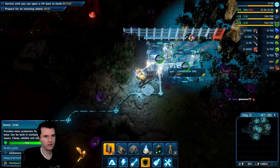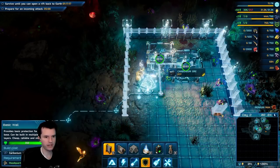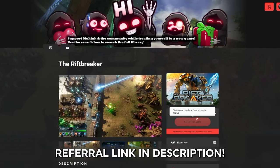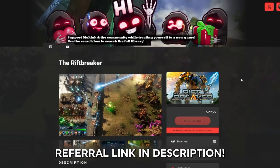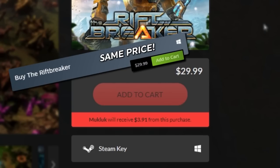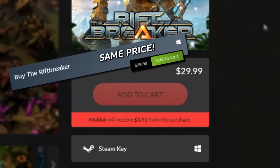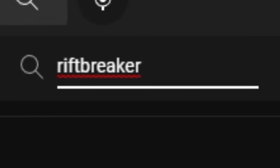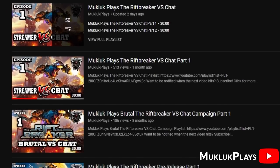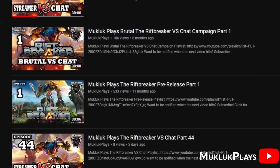Once again, this video is not sponsored, but if I've possibly convinced you to pick up the Riftbreaker and tackle it for yourself, please consider using the Nexus referral link down below. Any games purchased on Nexus are still added to your Steam account — it is not another launcher; it simply supports a content creator when picking up games and is the same price outside of sales. If you'd like to see more gameplay of the Riftbreaker, I've linked multiple playlists in the description down below of my own adventures through this alien world. I hope you enjoyed as much as I have.